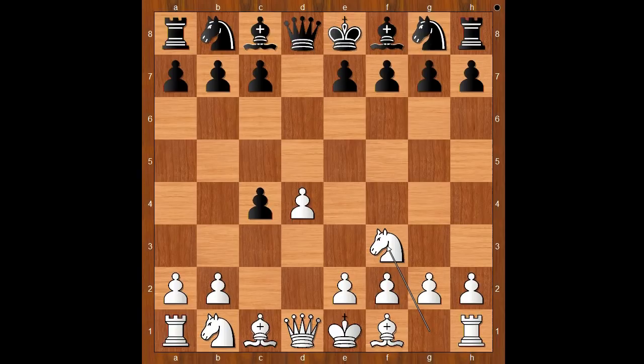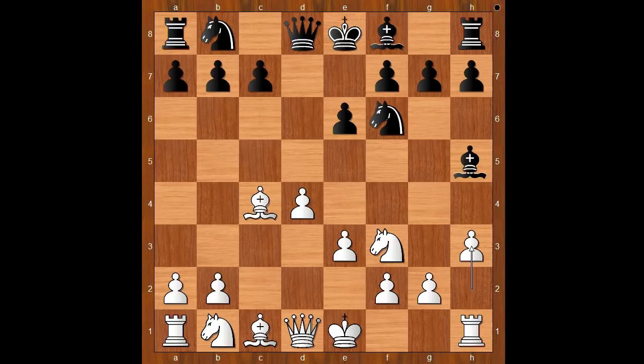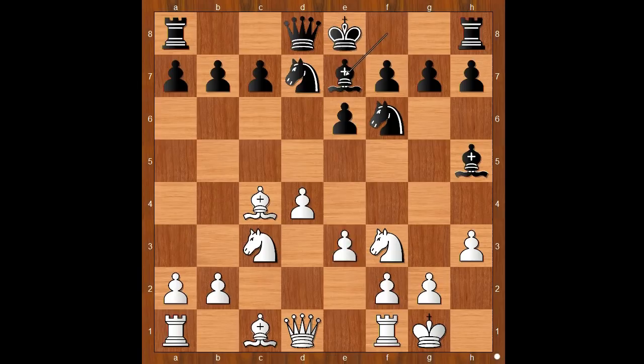Knight to f3, knight to f6. e3, bishop to g4, bishop takes on c4. e6, asking a question. Bishop to h5, keeping the pin. Knight to c3. Knight from b to d7, and Viktor Korchnoi castled kingside. Bishop to e7, e4. White has two center pawns against black's one, and white also has a space advantage. White is standing slightly better.